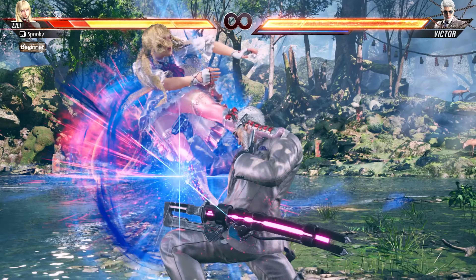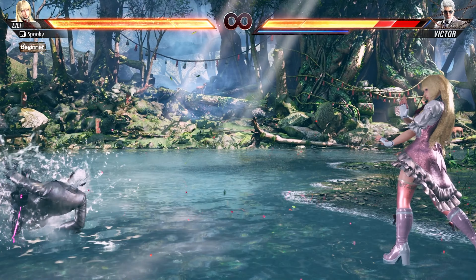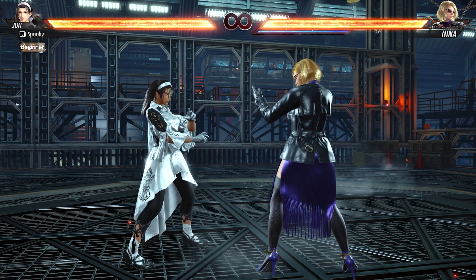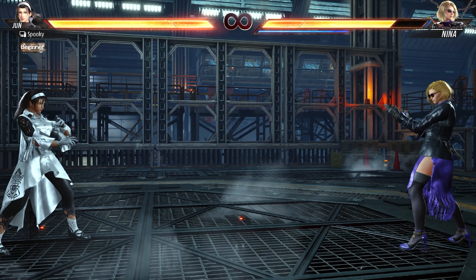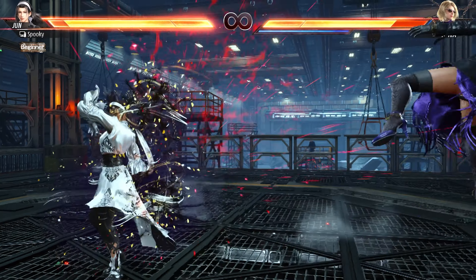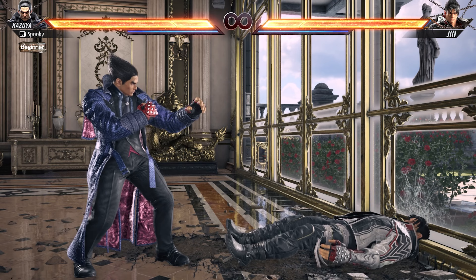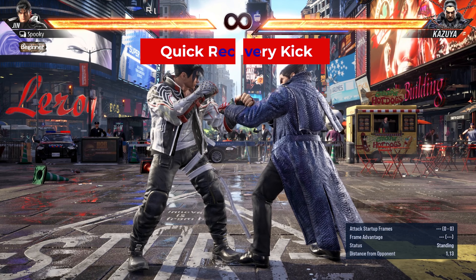You can also use the background ukemi together with a sidestep to get around the opponent's pressure when it's too linear. When you tech roll, you can utilize your while-standing moves since you go from crouching to standing. A popular Jun Kazama tactic is to combine this with her 10-frame full crouch 1, leaving you mostly crouching and able to punish highs or slower attacks. Tech roll can be a safe way to recover, but since it creates less space than back roll, it can leave you in the opponent's optimal mix-up range.